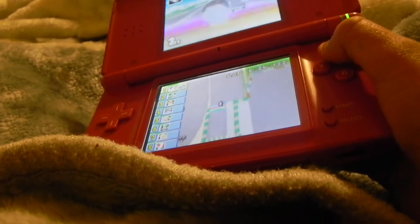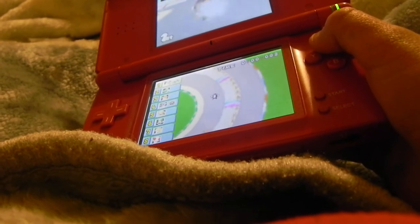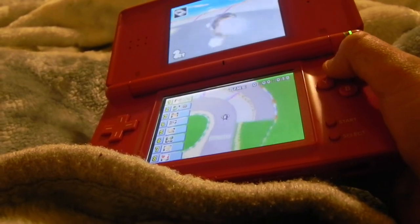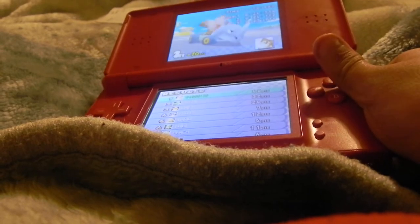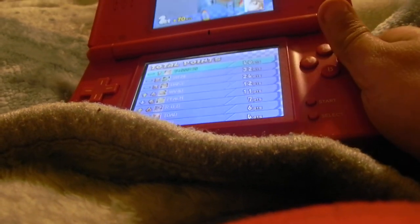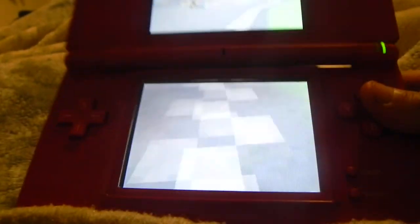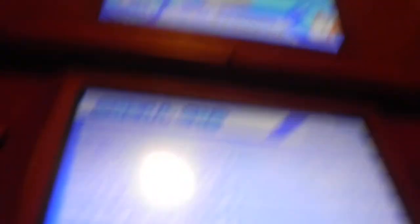In Mario Kart 64 you can use lightning whenever you want even if you're cheating. Woohoo! That's proof that it works — sometimes Moon Jump comes, making that doesn't work, and that's why I'm in three stars. Three stars. I think that it works, I think.